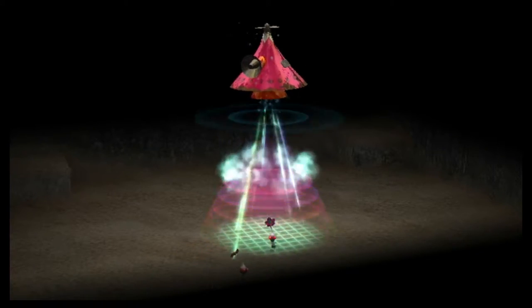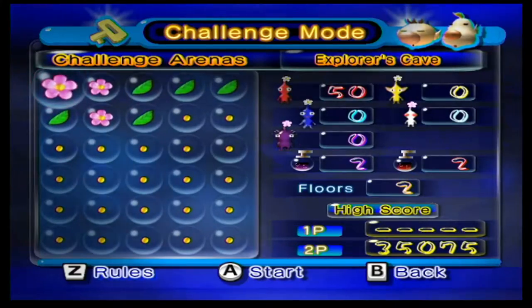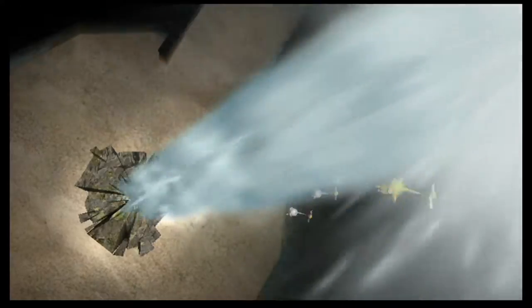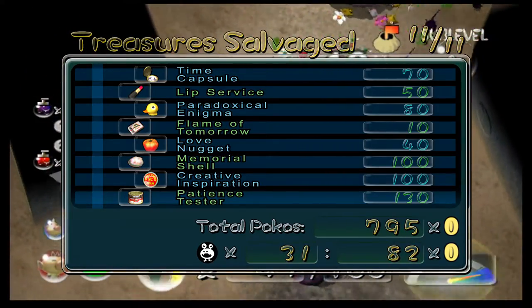Taking the key back to the research pod, you will receive the explorer's kit upgrade, The Key. While this doesn't help you in the story, this does unlock challenge mode on the main menu. After securing all the treasures, go ahead and locate the geyser to leave the cave. The total of the 11 treasures will be 795 pokos, with about 82 pokos added for all the enemies collected.